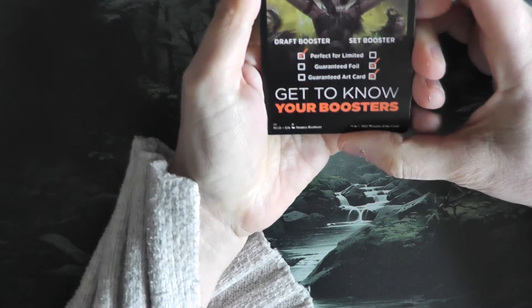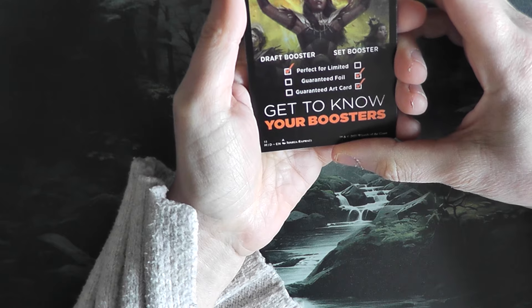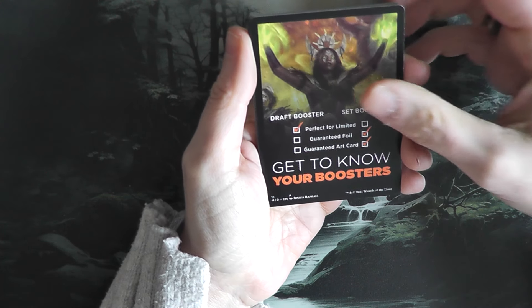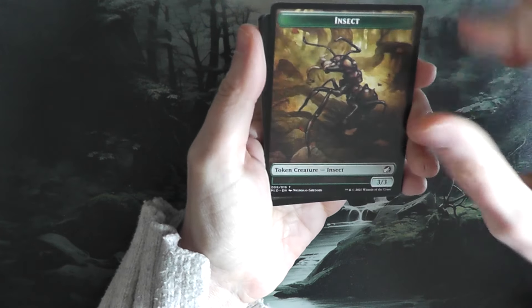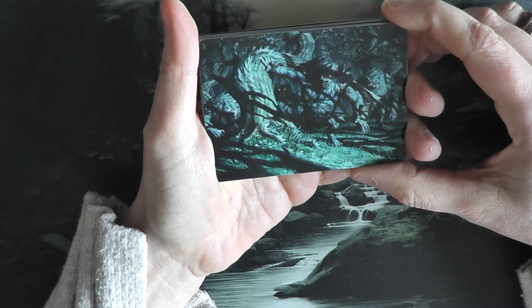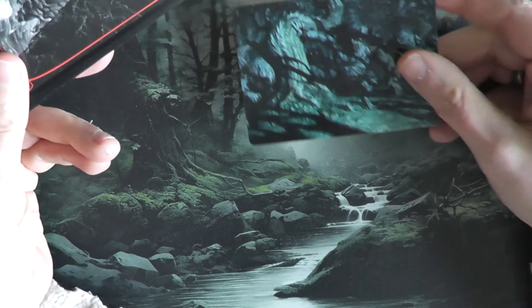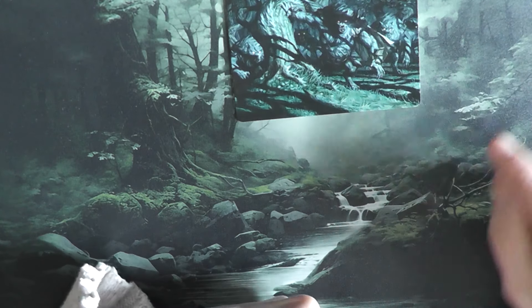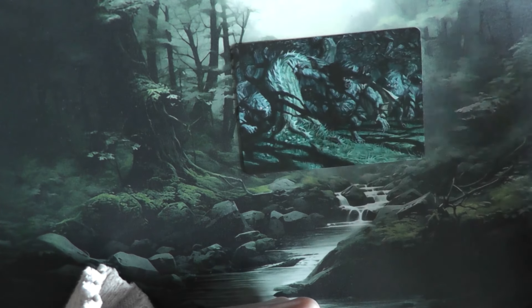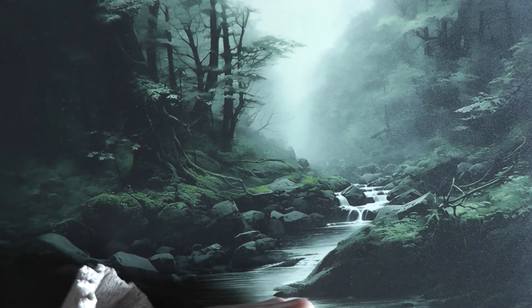There is an information card: draft booster, perfect for limited; set booster, guaranteed foil, guaranteed art card. Get to know your boosters. And we've got an insect token — I'm going to put this away to the token pile. Look at the art! Apparently some of them are signed, so we haven't gotten a signed one yet. But regardless, these are just so beautiful — and this is Unnatural Moonrise.